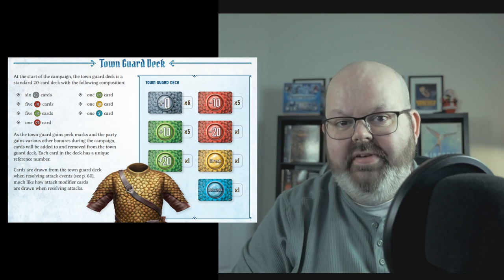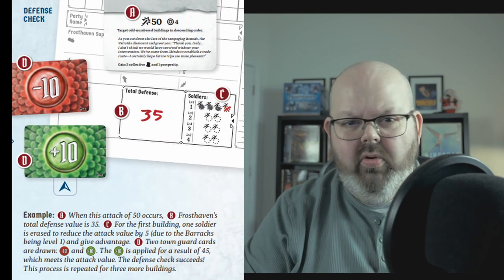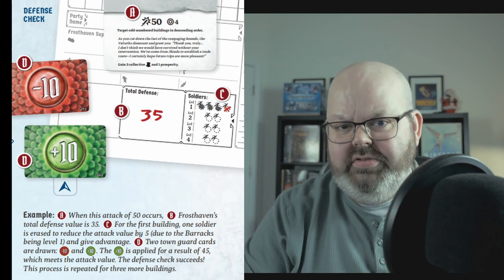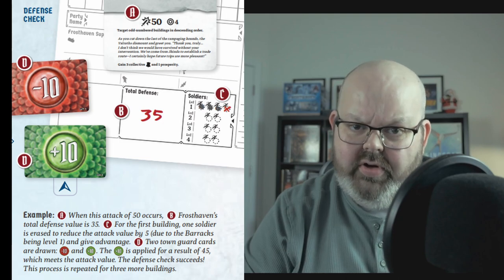While I really enjoy the events in Frosthaven much more than in Gloomhaven or Jaws of the Lion, there's one glaring exception: the attack events. Some outpost events lead to an attack on Frosthaven that you must defend. It felt like a great idea — Frosthaven is a remote outpost, so wouldn't it be great if it occasionally got attacked? It was a great idea, but it falls short in implementation. You draw from the town guard modifier deck to defend a specific attack value. Walls you've built, spending a soldier, or your event decision can give you a bonus. Attacks can target multiple buildings, and you draw a card for each one, over and over again.